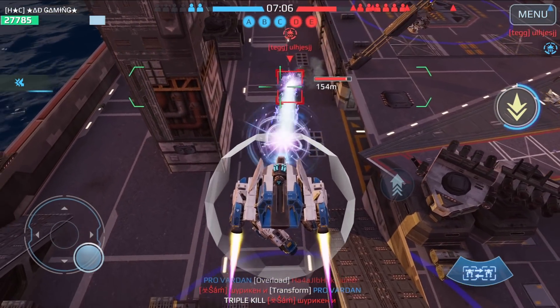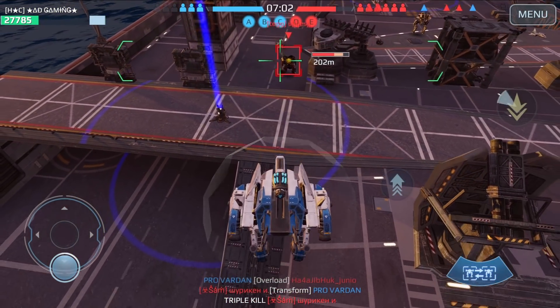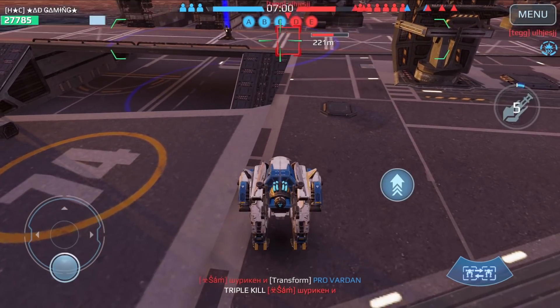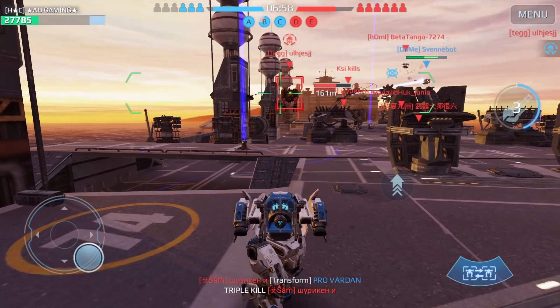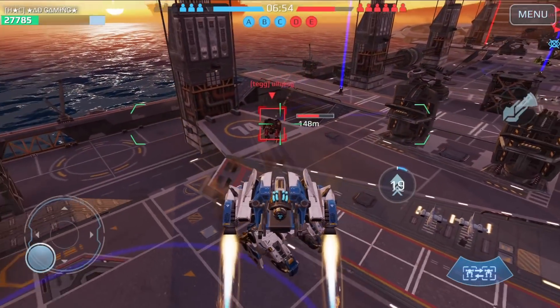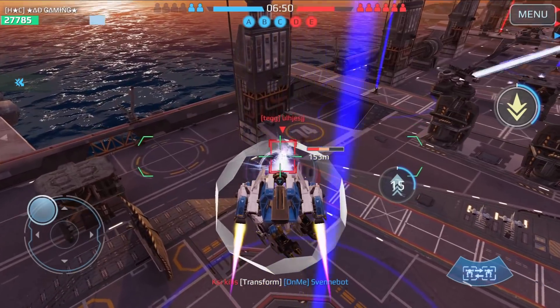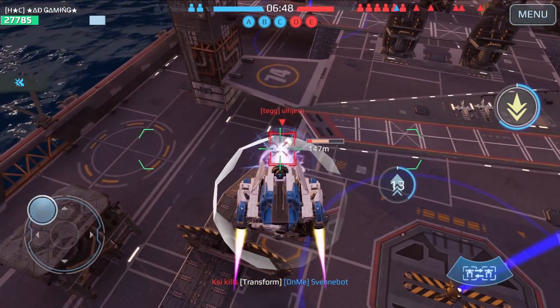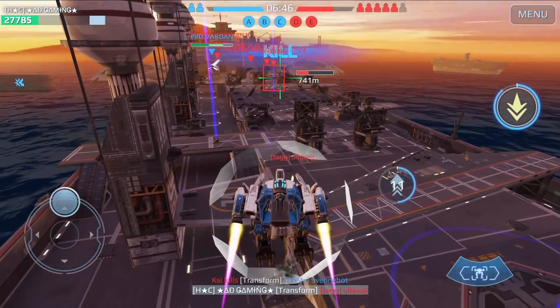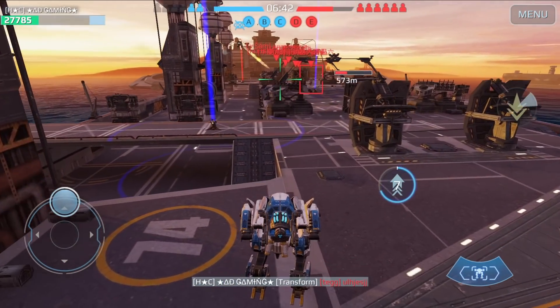This no-weapon skirmish is crazy. I actually recorded a previous no-weapon skirmish video using Pantheon and Dragon robots without weapons. This time we have the Hawk, Shell, Scorpion, Jaeger, and Aujun — you could say the newest robots in the game, all in one hangar. See how I got this Shell by using the jump unit.